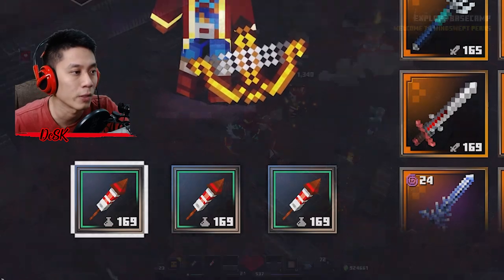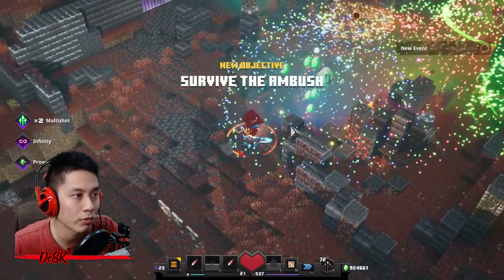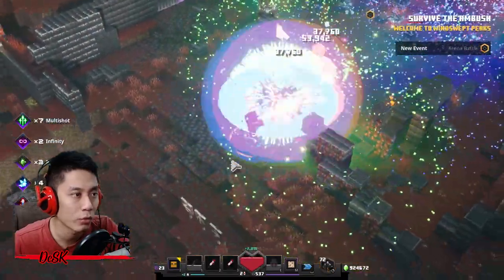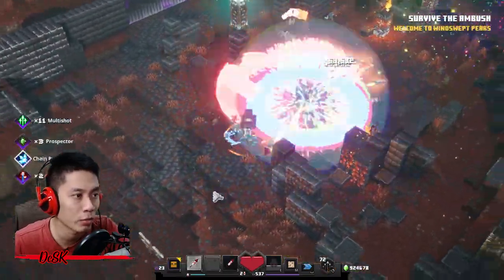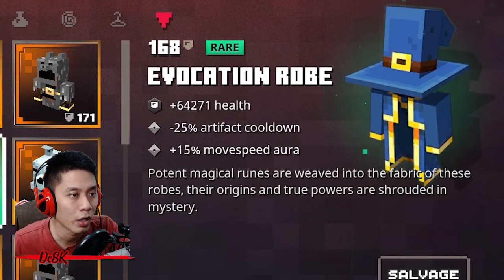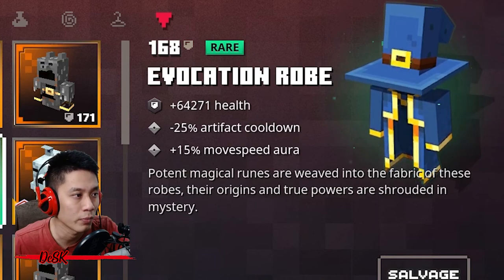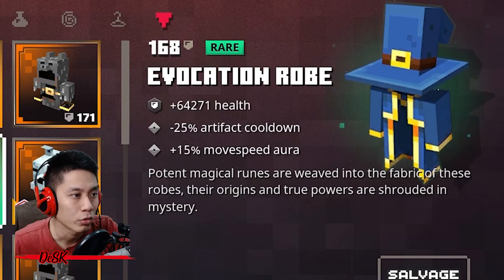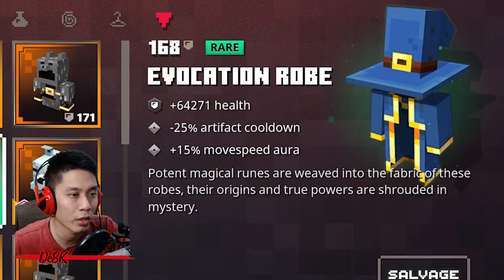To make it more effective, first you need to reduce the cooldown time. You'll need to pair it with armor that comes with 25% artifact cooldown reduction. There are a lot of armors with this ability — I will list them later in the summary so you can check the recommended ones.